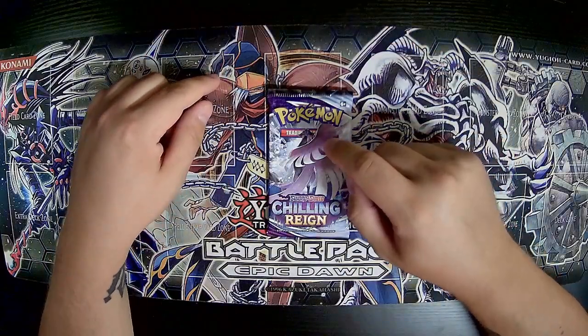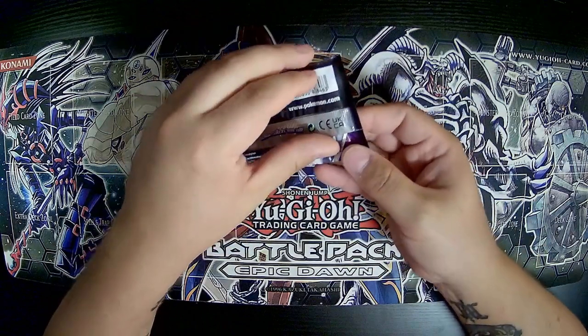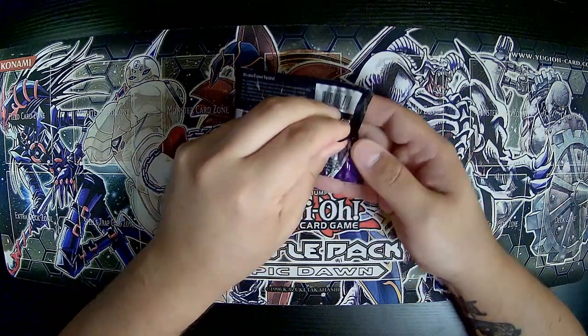Hey, what's up guys? Today I'm gonna be showing you the card pack trick for Pokémon Chilling Reign. First thing you're gonna want to do is flip the pack over and go ahead and open it from the back.